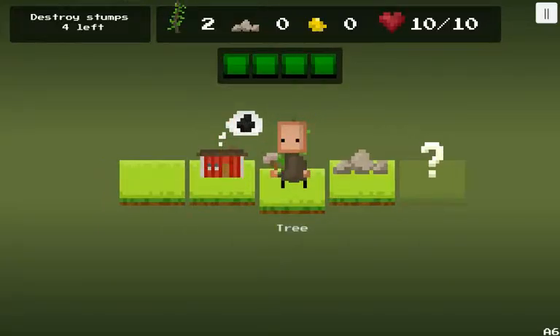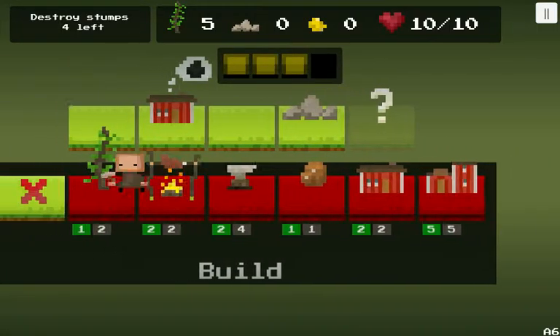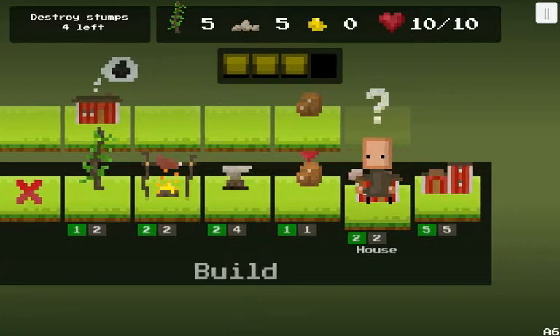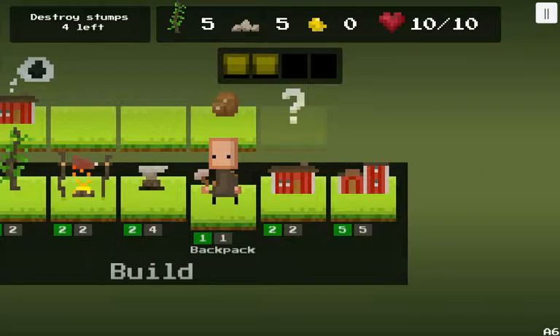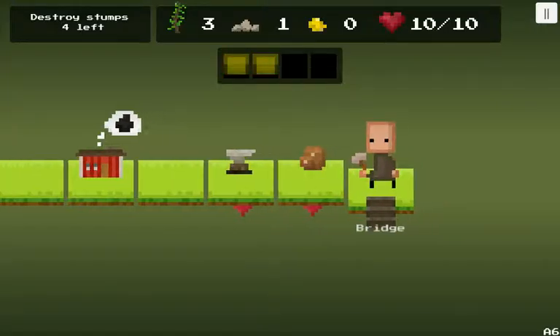Tree. Okay, just clicking on it here. Alright, it's gone. What else can we build? I think if it's red, you can't build anything, so let's just go back. Some rocks. Can't do anything. Oh, here we go. Okay, here we can build a lot of stuff now. We already have a house, so I'm gonna say build a smithy.